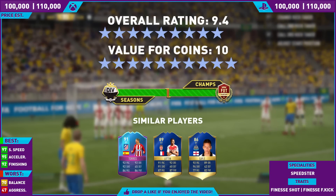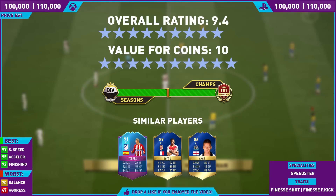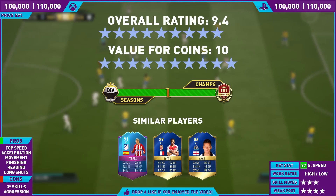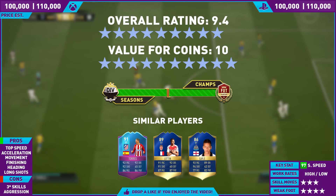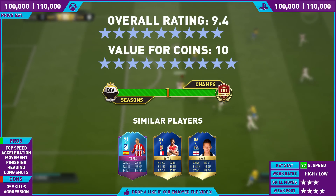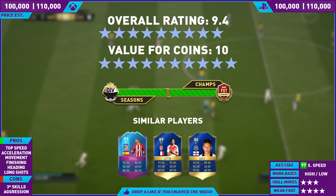Certain things bring him down like his balance, his aggression, and his three-star skills. Value for coins: 10 out of 10. Why? Because he is so much cheaper than his inform which is the same rating — 190k at the time of recording for his inform, versus basically 100k for this SBC card. It's a bargain, and if you've already got the players in your club it could be as low as 70k, 60k, even 40k. Just do it, lads — this card will stay with you for the rest of FIFA, and I'm definitely going to utilize him alongside Dembele and Pulisic.